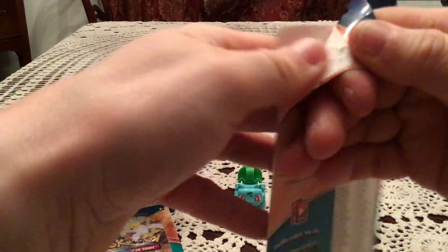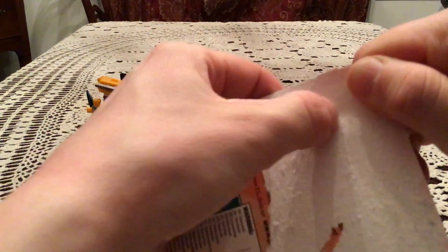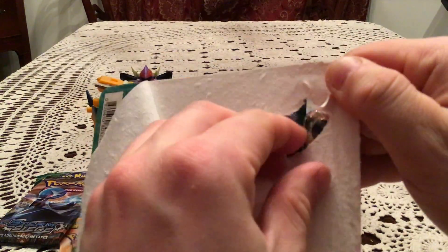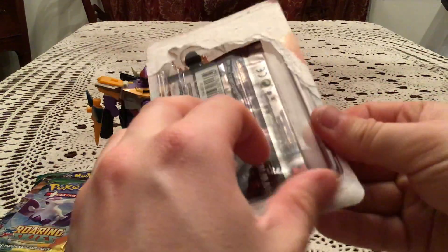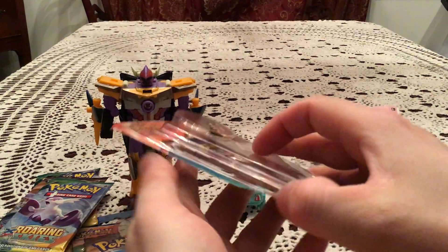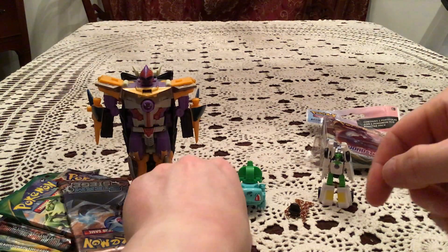I'll just open up all three and we'll open up the six packs at once. Sometimes with these things the hard part is just getting the back off, or finding a weak enough point in the cardboard to poke a hole in. Alright, so there we go. Let's show off the pins real quick.